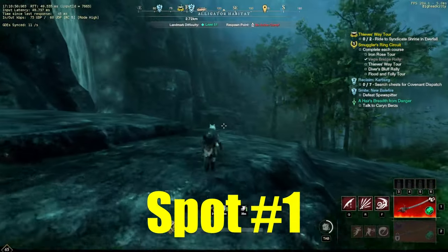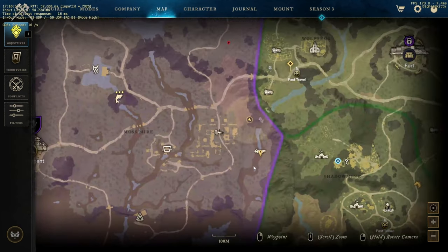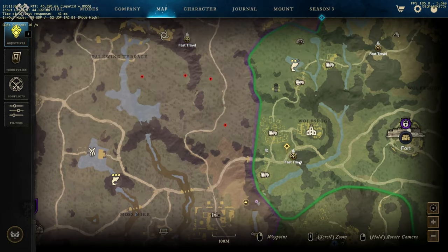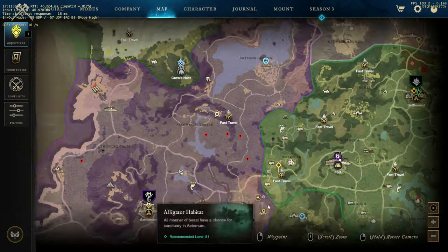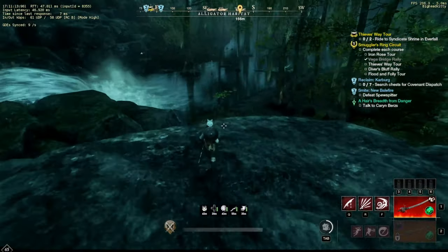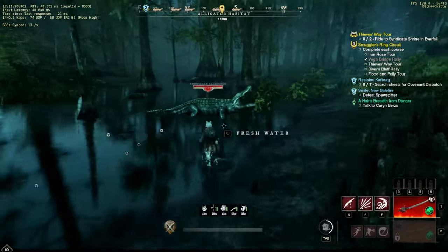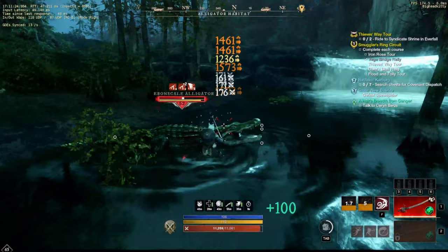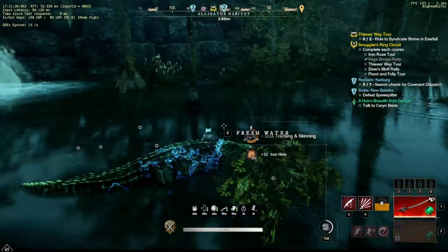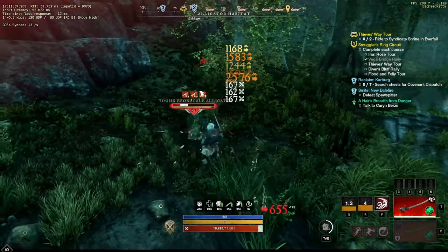Now for iron hide. Spot number one is the alligator habitat in Ebonscale Reach, on the eastern border in the marshes. The best way to get there is to travel south from the Lover Shrine. This spot has 27 alligators farmed continuously plus an elite monster Taser Jaw near the waterfall that can drop legendary items to salvage for gold and dark matter. There are also elemental creatures harvested for motes and a couple of tier 3 supply crates. Each Ebonscale gator drops 30 to 35 iron hide, and you can net 5,000 to 6,000 per hour. Always use your skinning luck gear and eat the food.